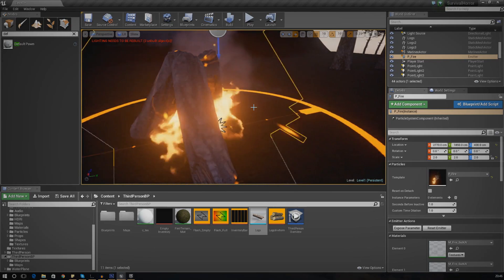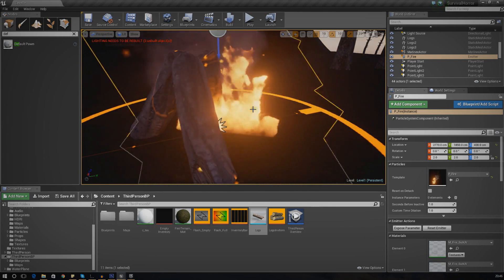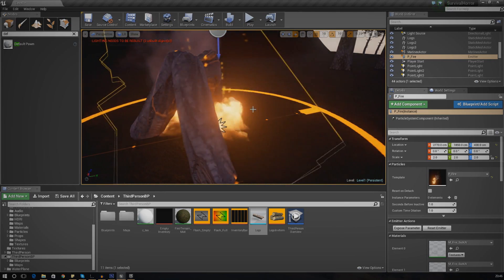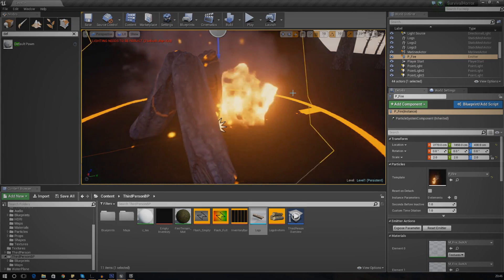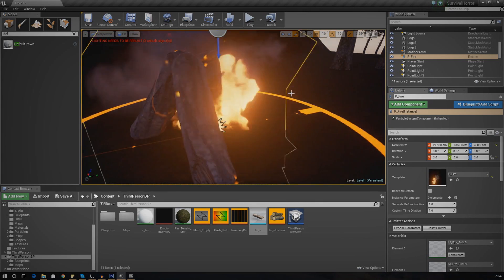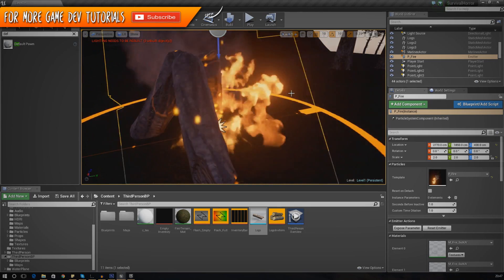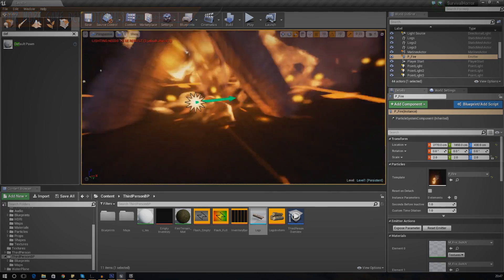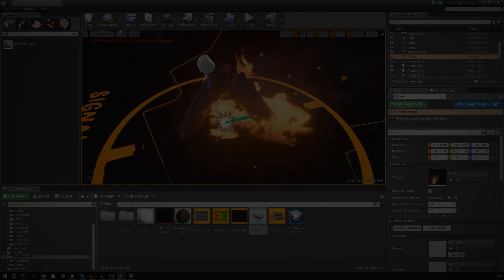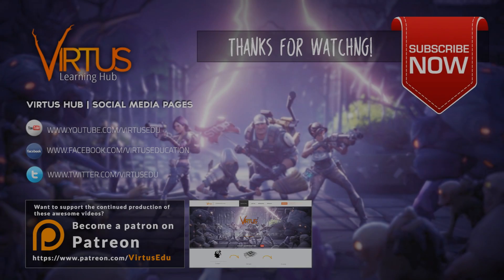I'm going to end off the video here. In the next video we're going to be adding a trigger box where we'll take the logs out of the player's inventory and create this fire. We're also going to go into more detail in Matinee to move the logs up from the ground to make them appear and turn on the fire. Thanks for watching - comment, like, and subscribe, share the video, keep on creating, and I will see you in the next video. Goodbye!